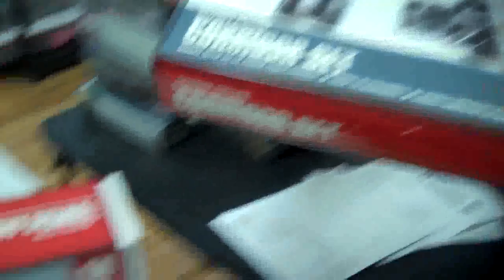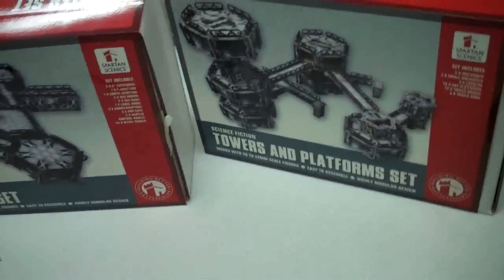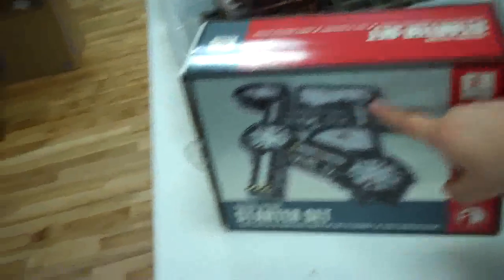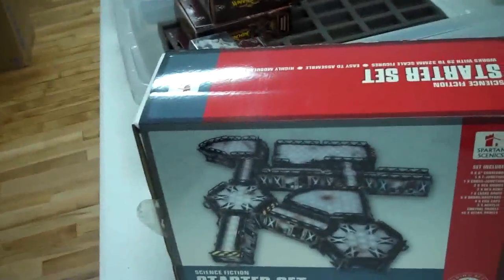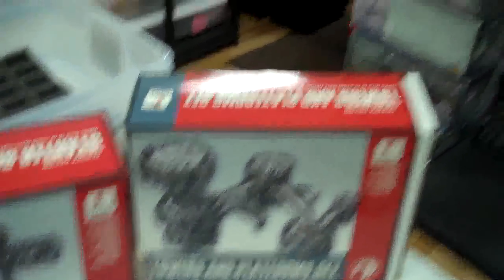Yep. So here we go — this is the starter set, which gives you a little bit of everything. This is a tower set so you can go vertical. And this is the corridor set so you can extend your games. This is for Infinity — my personal Infinity terrain. I still have a door set with blast doors, destroy doors, and another building set with hexagonal and larger buildings. This is gonna fill a six-by-four board vertically, densely.